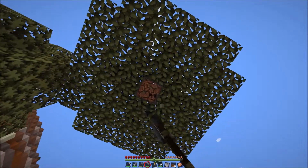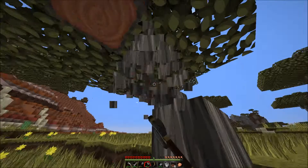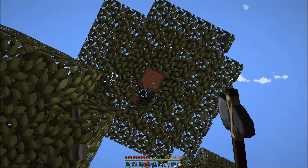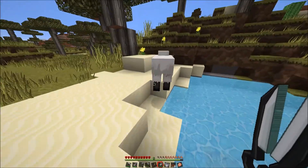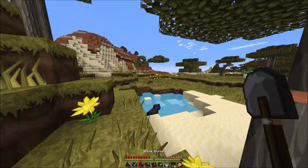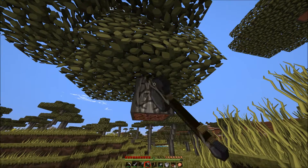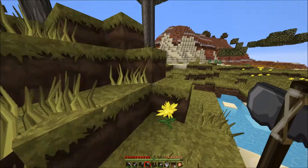Let's venture out and find some wood because we need to make this place look a little better. This acacia wood here looks like it would be quite nice, so let's grab as much of it as we can. Seems to be the popular tree of choice in this biome.